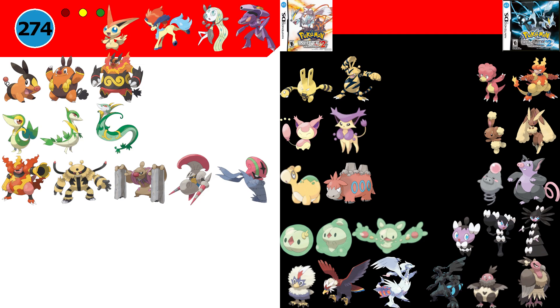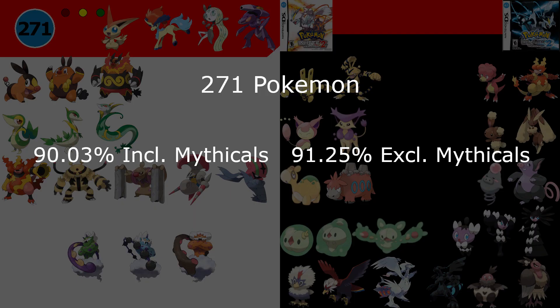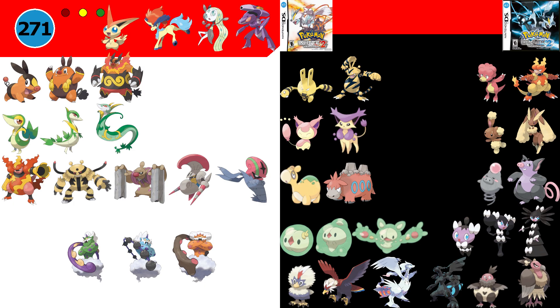The last group of Pokémon we need to look at is the Forces of Nature trio with Tornadus, Thundurus and Landorus. These three are completely unobtainable within just Black 2 and White 2, which means our final total of catchable Pokémon in the regional Dex from a single copy of Pokémon Black 2 or White 2 is 271 — about 90.03% of the entire Black and White 2 Unova Dex if you count Mythicals.